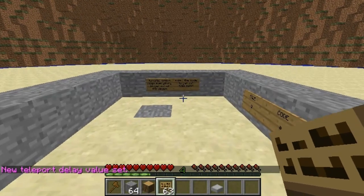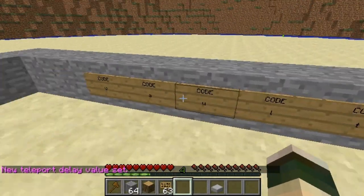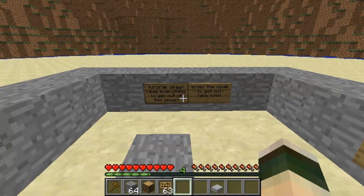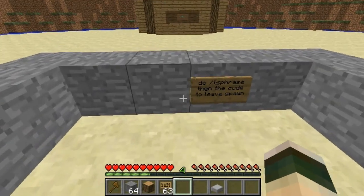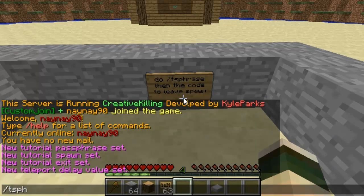So players come in, they look at this, they've got the code there, they've had to read all the messages to do it. They can even enter doors — you can make it really complicated. There are so many options you can use with this plugin. At the end, all they have to do is tssphrase and then enter the phrase.